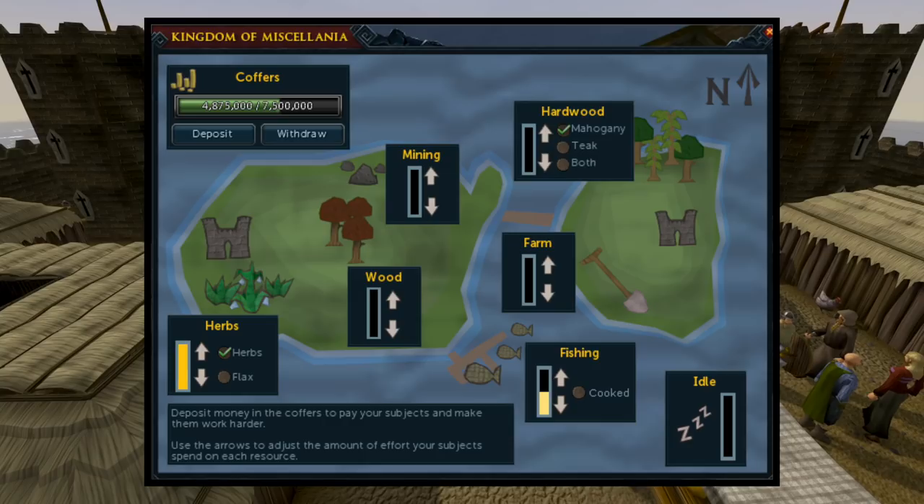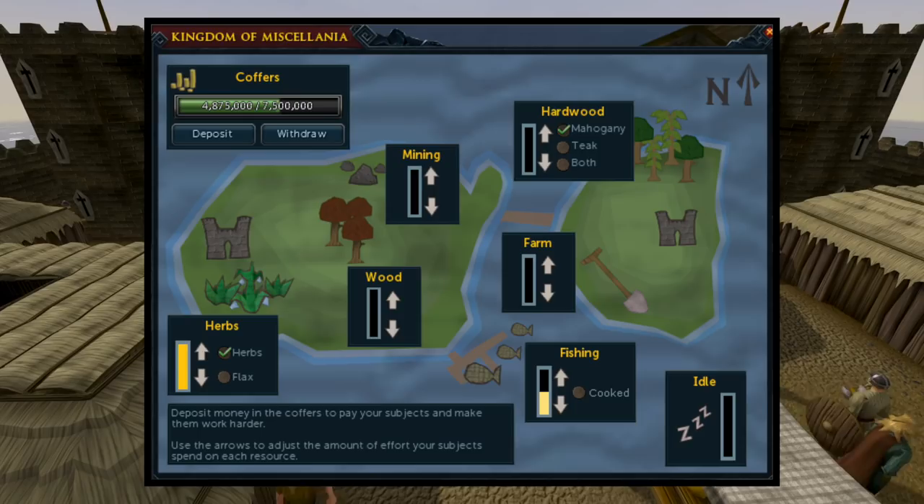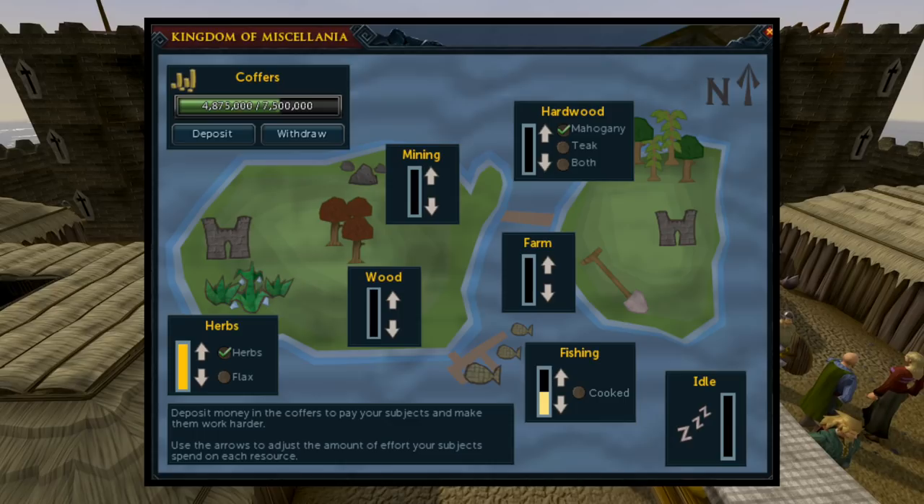This is the interface of how it looks when you are managing your kingdom. You have your coffer in the top left — you will need to put money into the coffer to pay your workers. If you have Royal Trouble, you can put a maximum of 7.5 million in there, but without that quest the max is 5 million. You will be spending this money each day while your workers are collecting resources, but you will be making profit off of it as well. You can allocate your workers to various different locations to gather different resources.